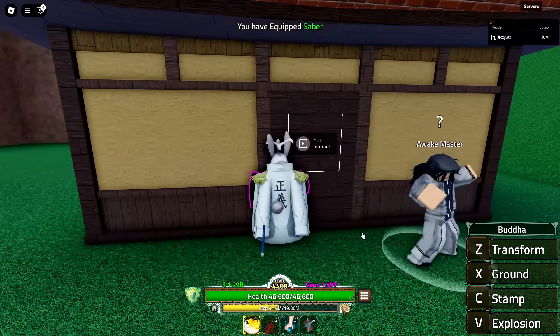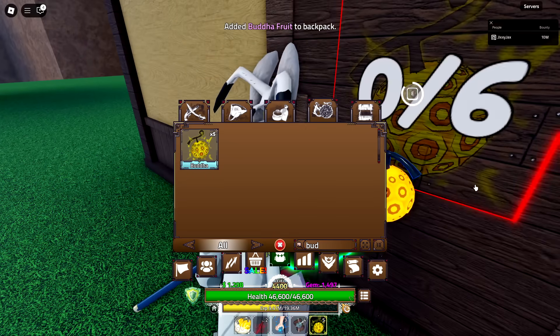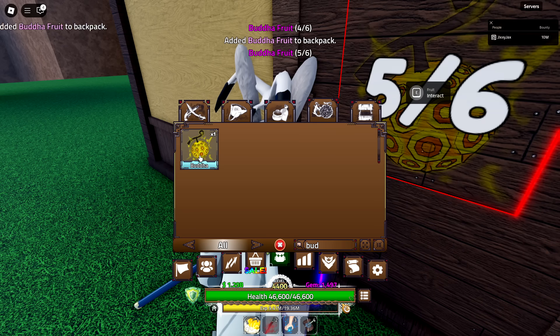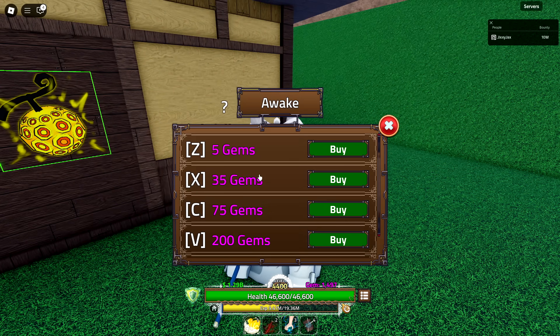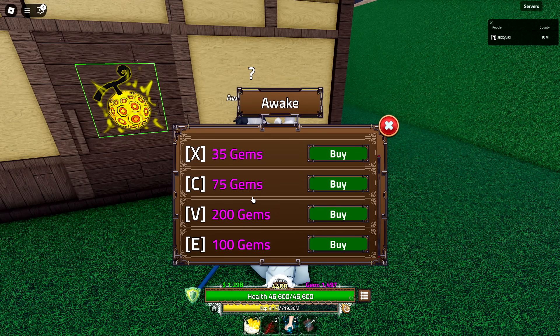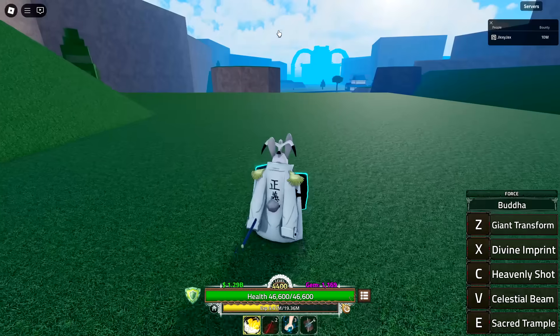If we interact with this NPC, we need six Buddha fruits — luckily we have them. After placing them, talking to the NPC reveals the awakening options. Apparently you need the accessories in your backpack if you're having difficulty. The entire awakening costs 415 gems. I have all the gems for it, so let's buy all of those. We got the 'Unveil Your Spirit' title for that — pretty cool.